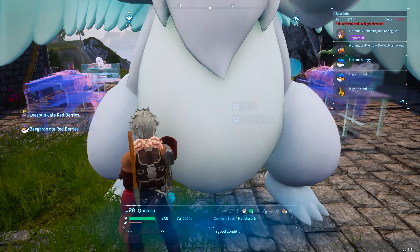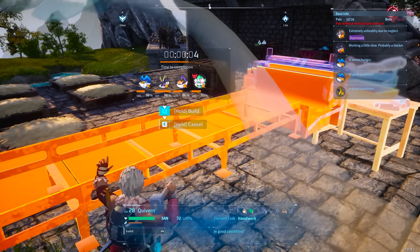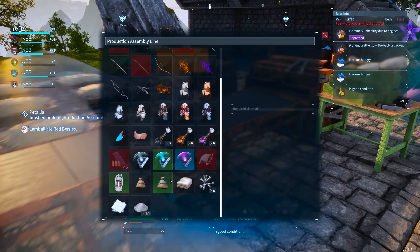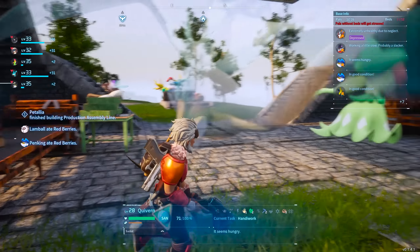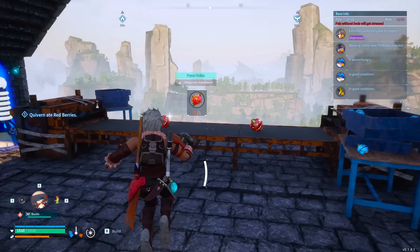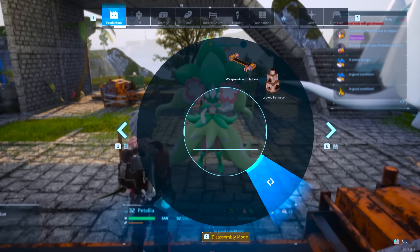It's obviously not level ground, which doesn't help either. Can't place it up there — has to be on the floor. My guy's sleeping. That's the other part — that's the reason I've been trying to collect cloth. We're going to get these guys some good beds. I'm thinking I'm going to use fluffy pal beds eventually once I save up enough cloth to make that happen.